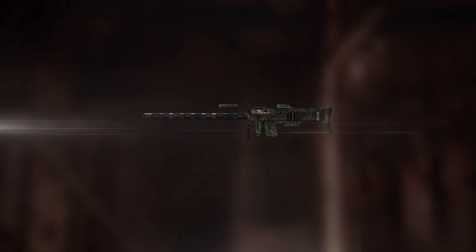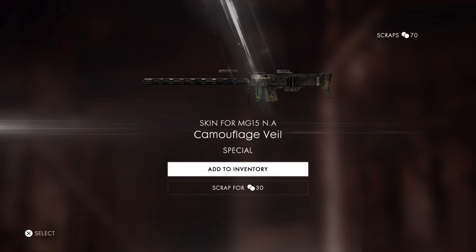Alright, here we go, open. First one is common, go figure. It's all good though. I'm just gonna keep everything for now. Skin for the MG15NA, camouflage, veil. Okay.